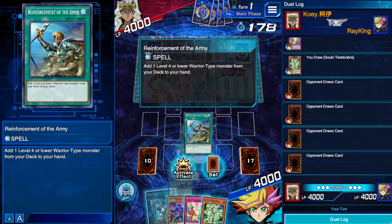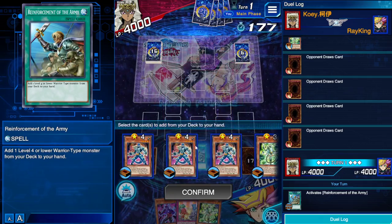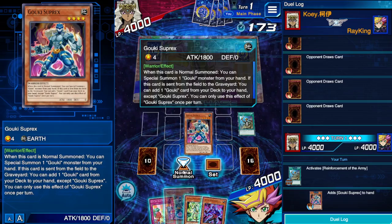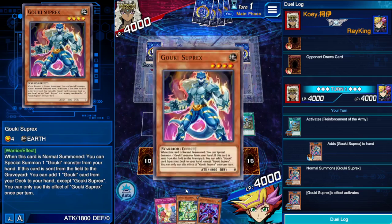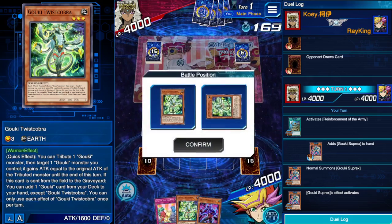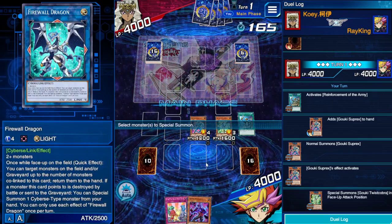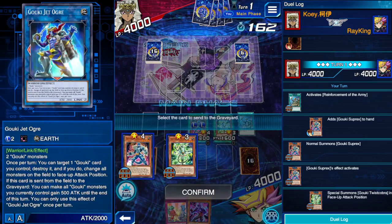Game 3 — let's get it. We got what we love to see. We grab Suprex off ROTA. With this hand I'm thinking I'll just do the Giant Ogre route — actually, do I want Firewall or Giant Ogre? I think I'm gonna go the Firewall way just to have some disruption.